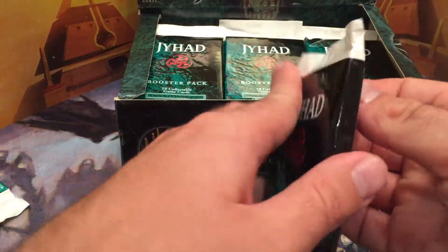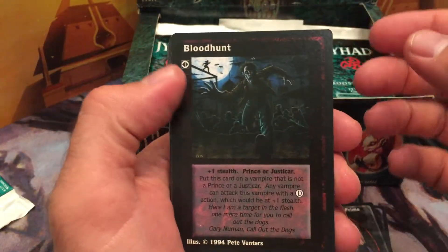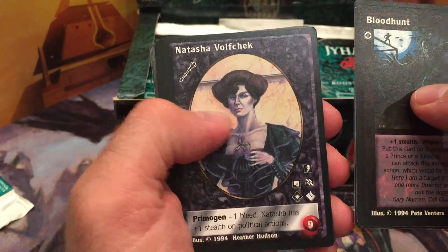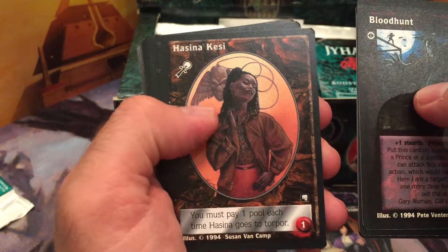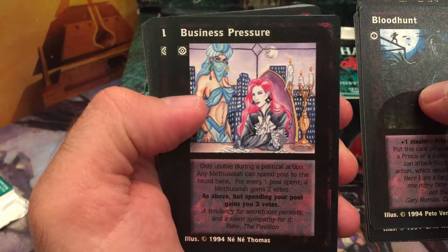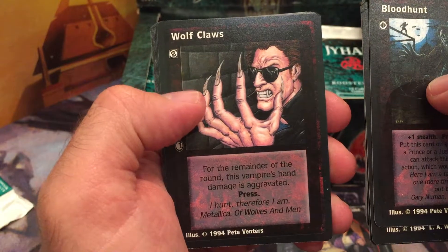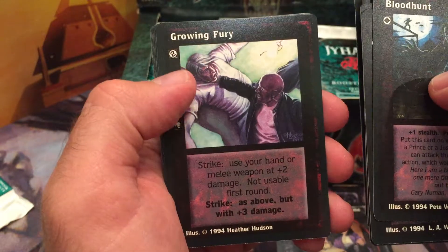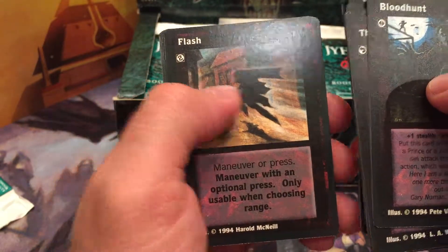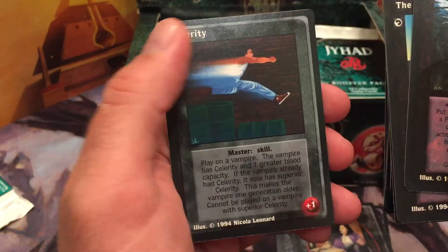We'll open up five packs at a time, see what we can do each time. Blood Hunt. Obviously there weren't any foils back then, that wasn't a thing yet. Business Pleasure — interesting, prostitutes and vampires. Cool Hog, pretty sweet. It's like a whole new game even though it's old.